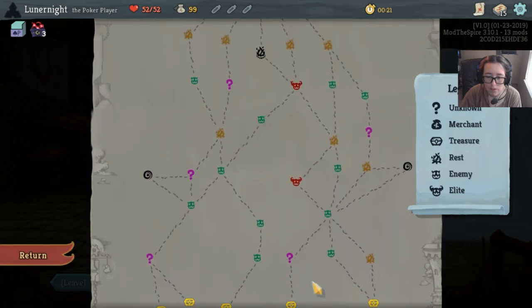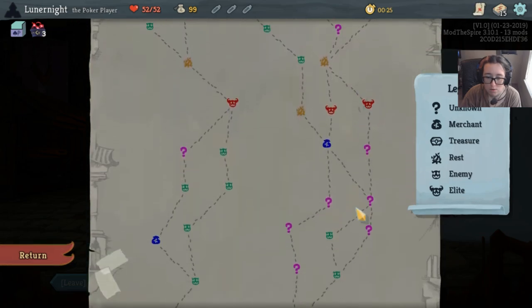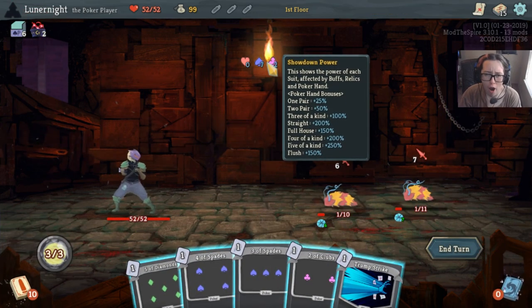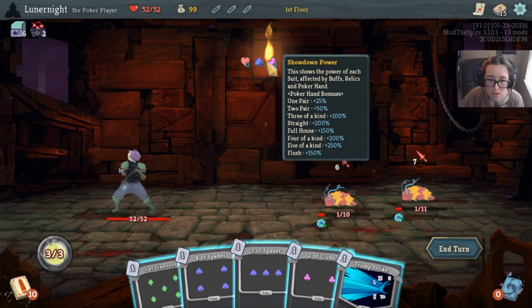We obviously have to start by fighting fires. We're gonna be playing the storyteller. Holy shit. This shows the power of each suit, affected by buffs, relics, and poker hand. Poker hand bonuses.